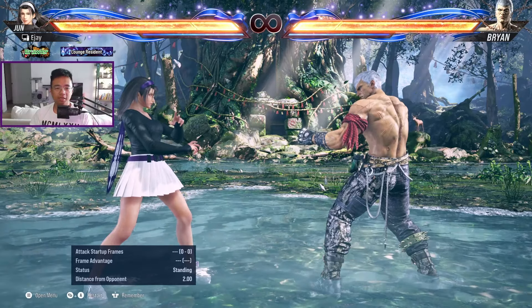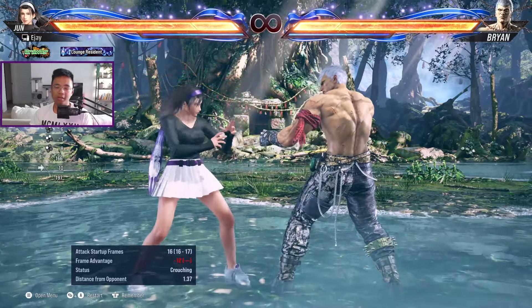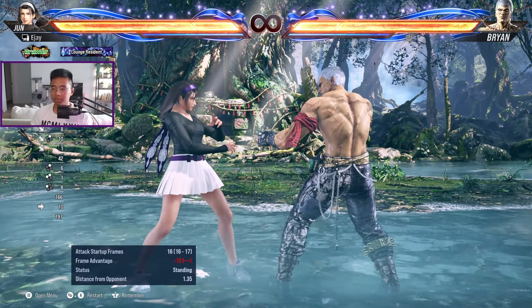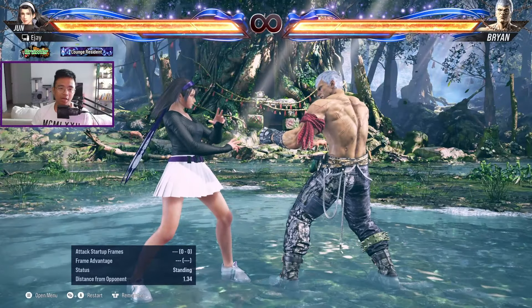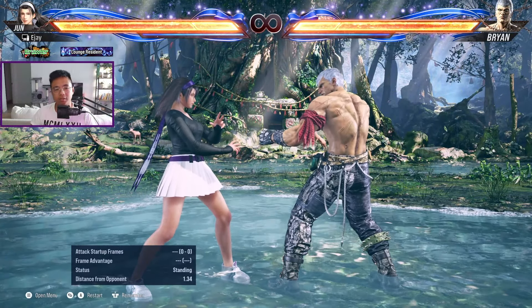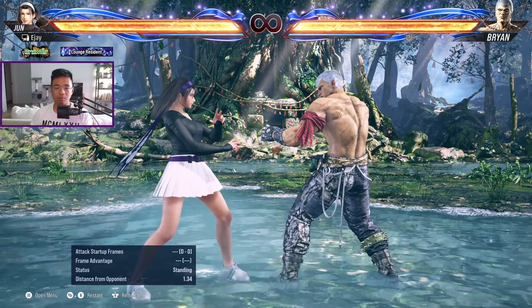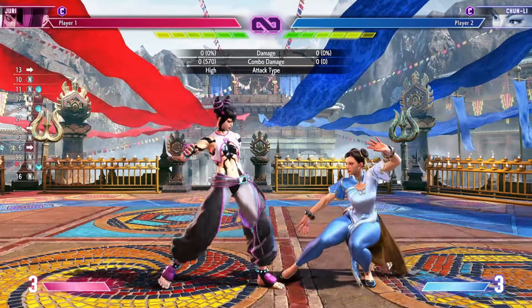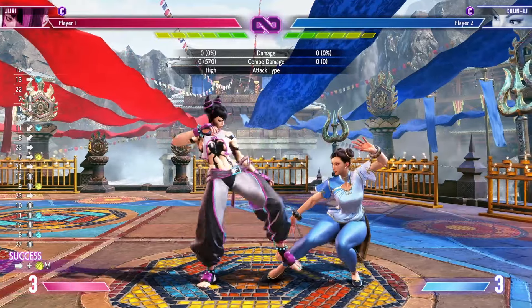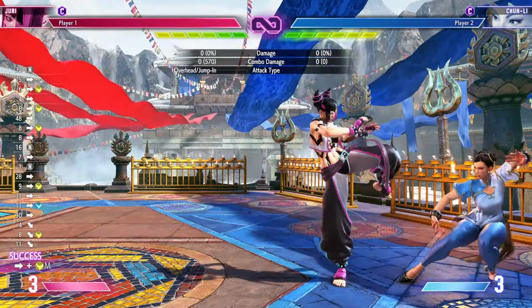In Tekken 8, you default to blocking standing because highs and mids get blocked standing. When you want to block lows, you have to crouch. That's how the mix-up works — either a high/mid or a low. This is very different from traditional fighting games like Street Fighter, where you generally hold down-back to block both mids and lows, while overheads require standing block.